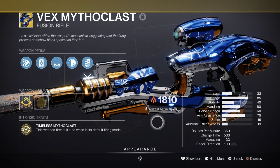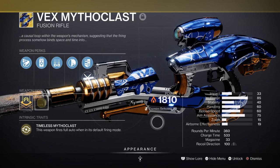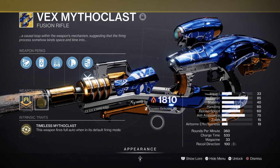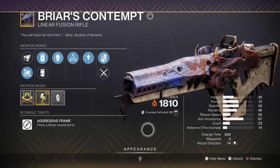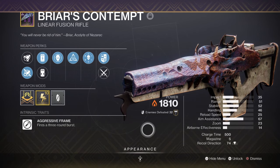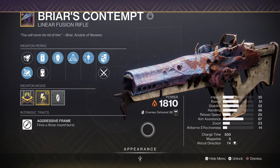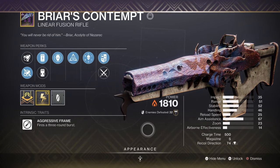With its secondary effect turning the weapon into a linear fusion for higher damage, Vex Mythoclast is capable of dealing large damage the more the user uses it. With a given seasonal mod, the weapon will make short work of Champions, and the added bonus of Radiant makes our damage hit even harder. Our heavy is Briar's Contempt with Paracausal Affinity and Envious Assassin — my main powerhouse when dealing with bosses or mini-bosses, with buffs going through it from the Radiant buff down to the Harmonic Resonance trait. As an aggressive frame, we can activate the Torch seasonal mod much more easily and thus maintain a near-permanent buff via mod and chosen exotic.